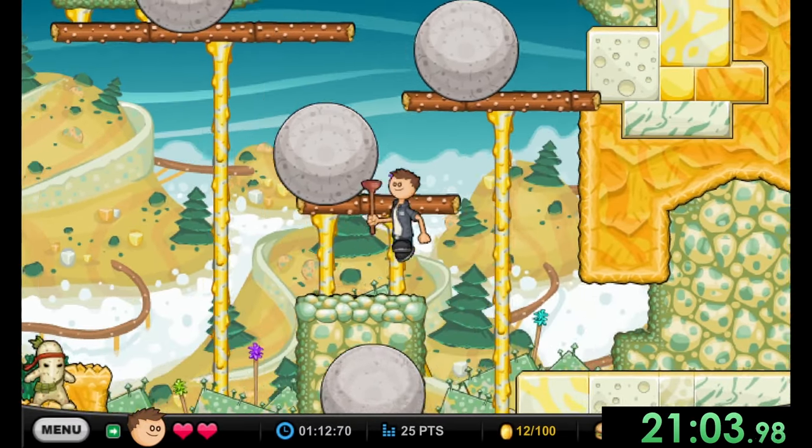Now we go back to money bags to finish out. He just has to make it through a bit of platforming — not really his strong suit, but he can do what he needs to do. We get lucky with a bounce, make it up, and then just crawl through the rest of the level. It's a long crawling section where you can't speed things up at all.